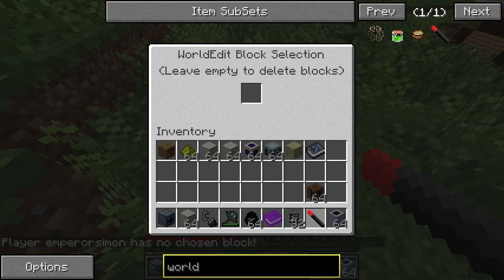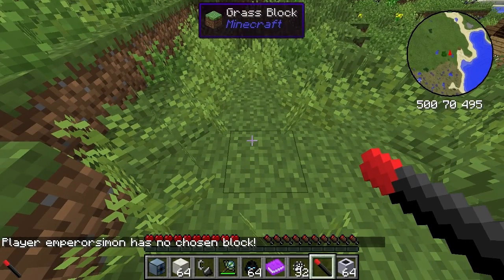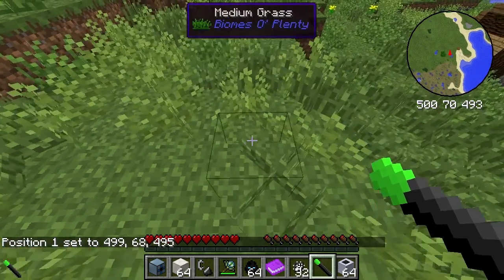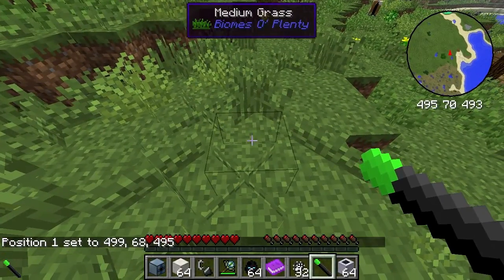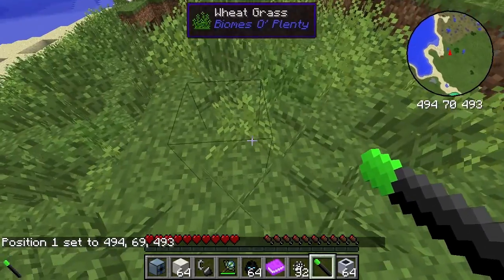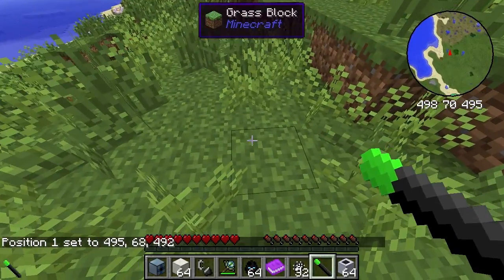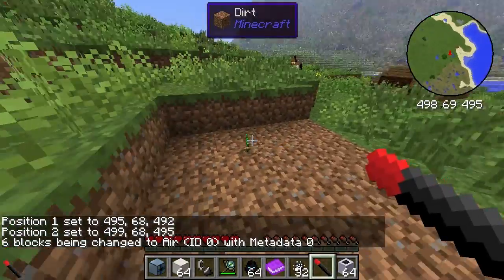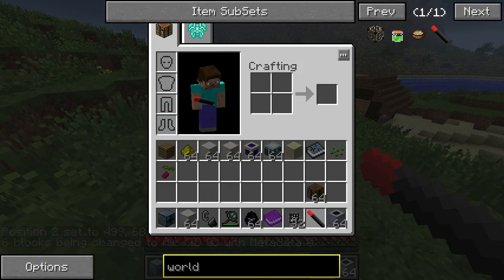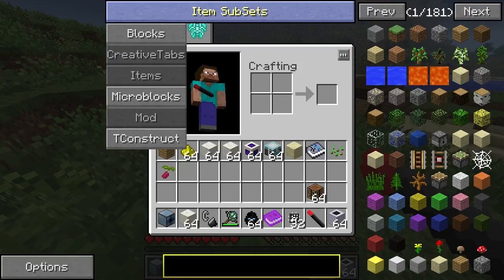So if I right-click here - things always happen at the beginning - it says position one set to that location. Then if I right-click again it still says position one, because you need to shift-click for the second position. So we've got position one there, and then shift-click - boom, the whole area gets completely removed. Now what if I wanted to actually put something in that area?